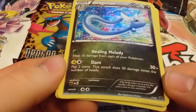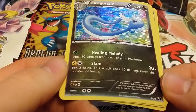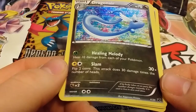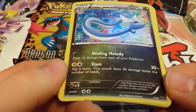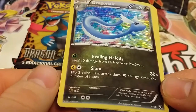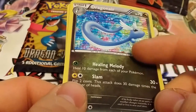This one knows Healing Melody — heal 10 damage from each of your Pokemon — and Slam, 30 damage, flip two coins, this attack does 30 damage times the number of heads. If its body takes on an aura the weather changes instantly. It is said to live in seas and lakes. So the Pokedex entry is the same, but everything else is different.